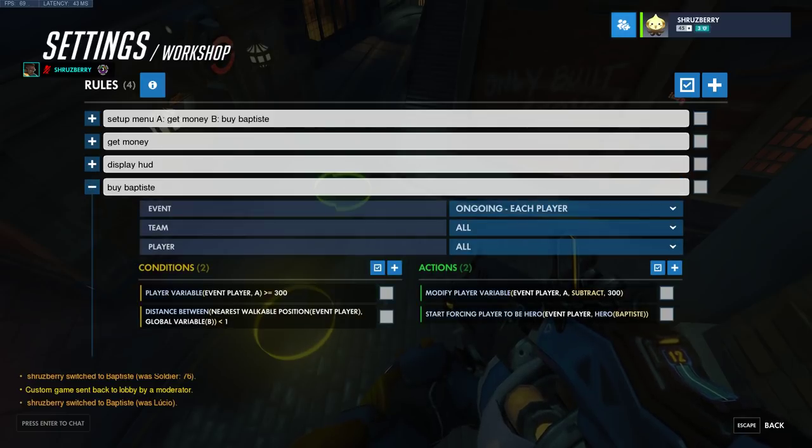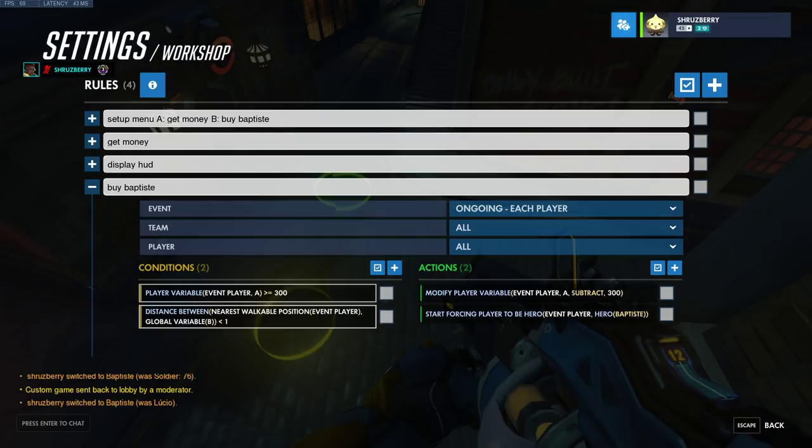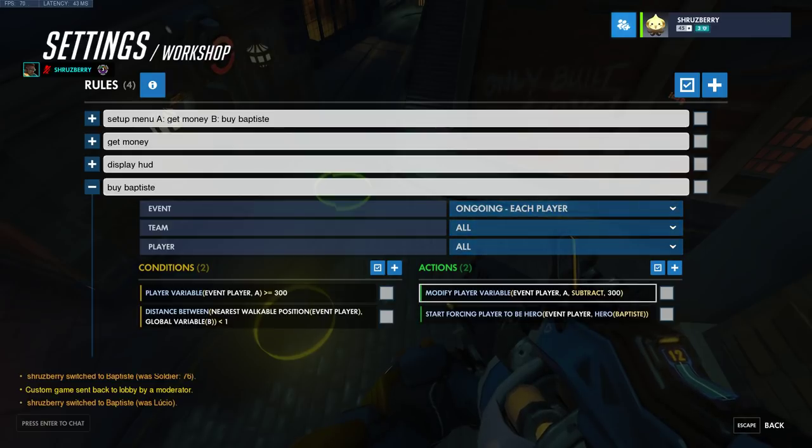For buy Baptiste, we first need to check if we have enough money. So if player variable A is greater than or equal to 300, we need to also check if our position to it is less than one. Then once that's happened, we subtract 300 and start forcing the player to be hero Baptiste.